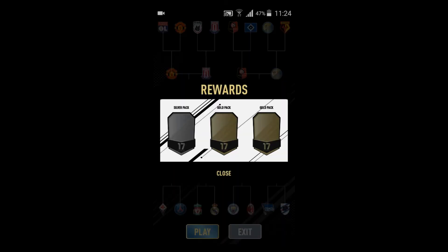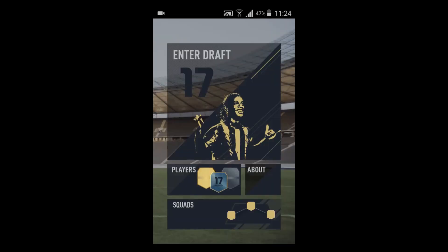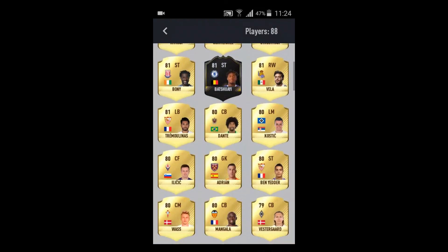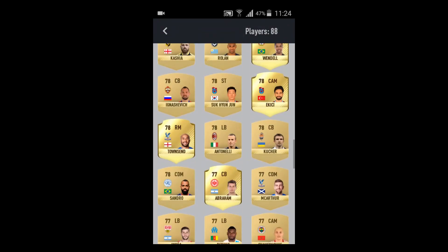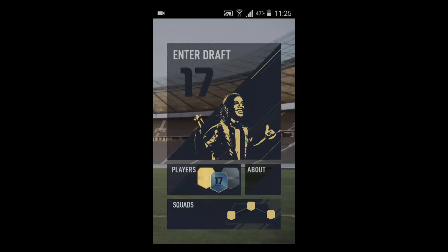Close and exit, back, and we're going to see my players. My highest rated player is Rufier. I also have Im from Kalanoglu, and I also have Bacuai. Those three are like my best players so far. But I'll be doing more drafts in the next few days, so stay tuned and please like and subscribe. Thank you.